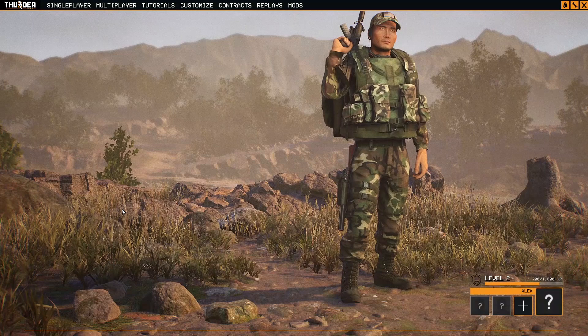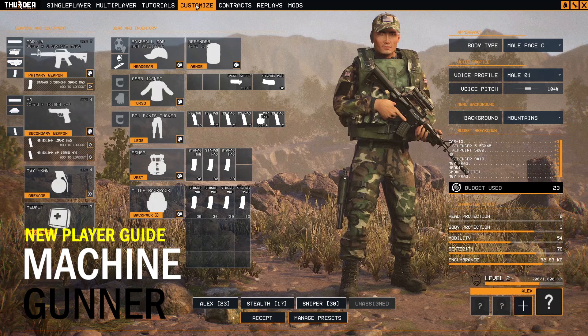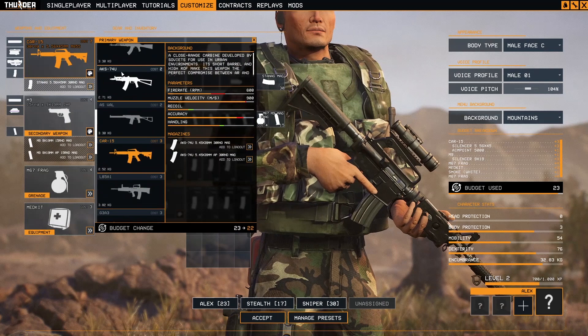Hello, welcome back. Smotus here, and another video about Thunder Tier One. In this video I will create the heavy machine gunner. What we're gonna need for creating that character — the primary weapon will be a heavy machine gun.